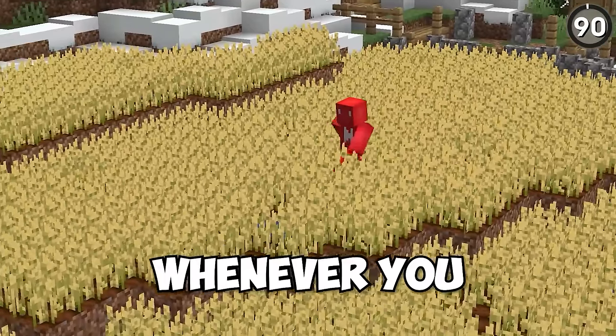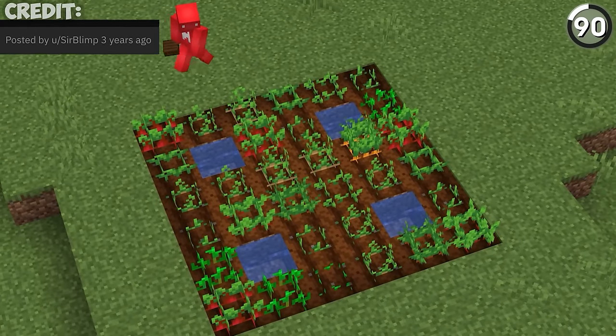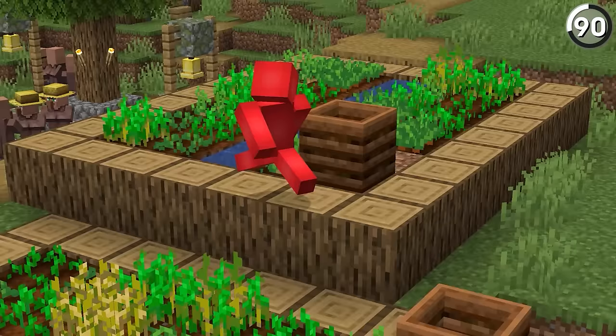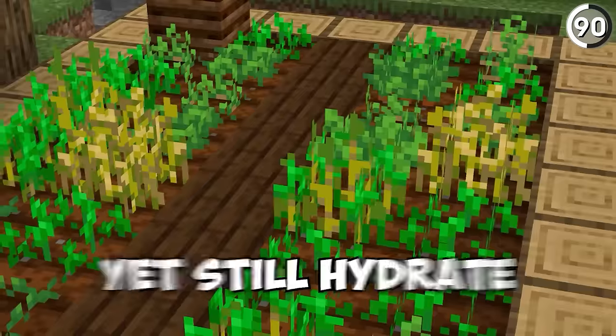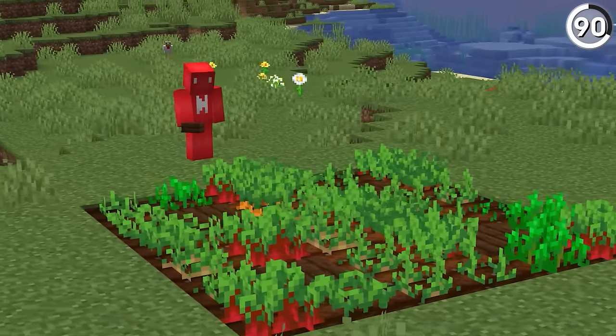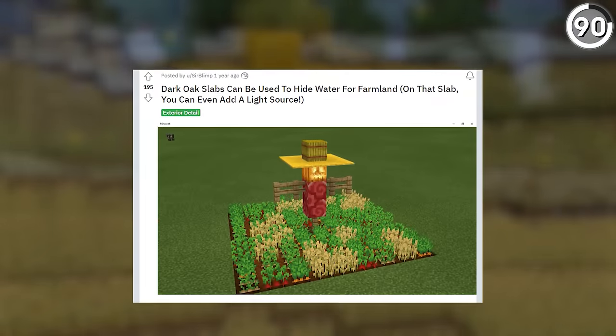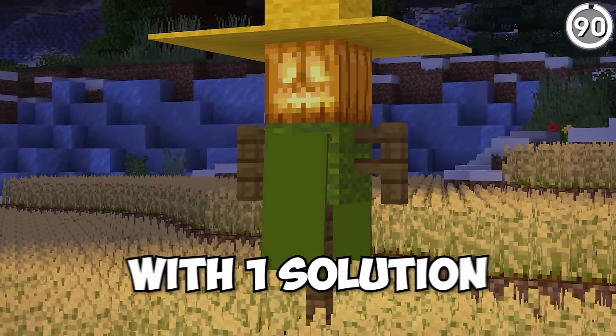Whenever you build a farm, you're bound to have these little patches of water hanging around, and unfortunately those break up the farmland texture. But instead, if we use dark oak slabs, we can waterlog them to hide that water yet still hydrate all the crops around. And then if you're looking for something even more to do with that slab, you could add a scarecrow like this with a jack-o-lantern face — and now you've got yourself a light source as well, which solves two problems with one solution.